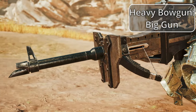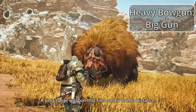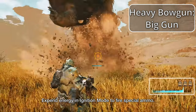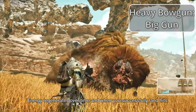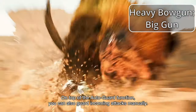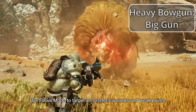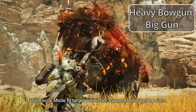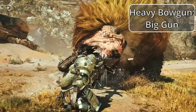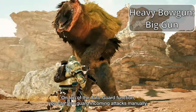Our final heavy weapon is the Heavy Bowgun. It has been far and away the strongest weapon in the previous two mainline games, featuring a massive ammo capacity, hard-hitting shot types, and can even be affixed with a shield to block attacks. You can choose short or long range ammos, use elemental or status ammos, use sticky bombs to stun monsters, or even shoot mortar-like cluster ammo to carpet bomb your foes. The tradeoff is very slow movement speed and needing to reload after expending a clip. This is easily one of the most diverse weapons in the game.